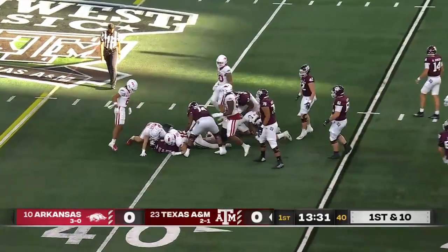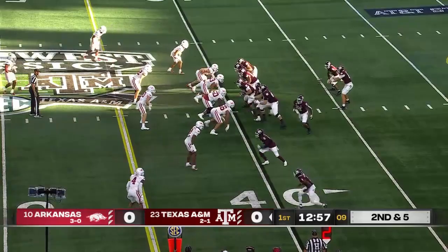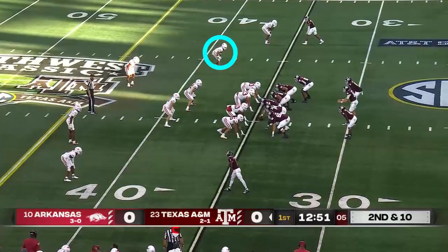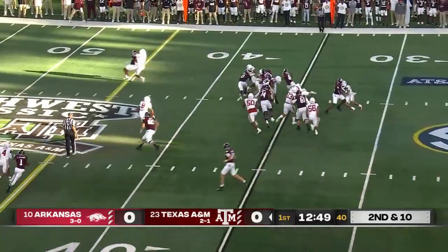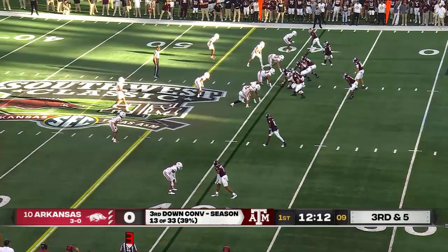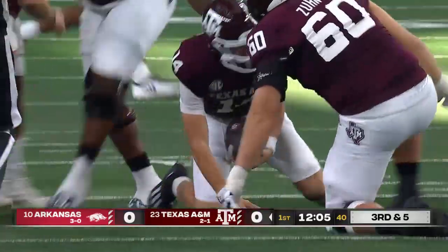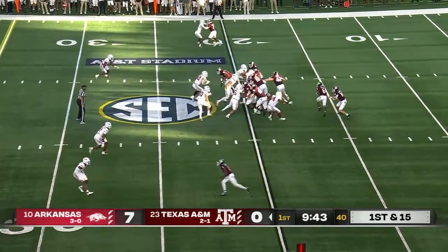Gives it to Achane. Second and five, flag comes down. Johnson with plenty of time, comes Anaya Smith now in the backfield. Second and ten. Chain with Smith as the lead blocker. Johnson under pressure and Drew Sanders gets to him again. A&M's first drive was just three plays, negative three yards, and a punt.